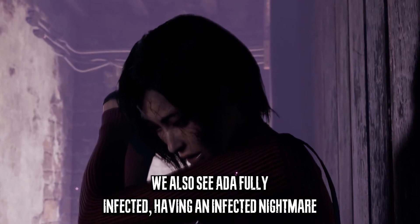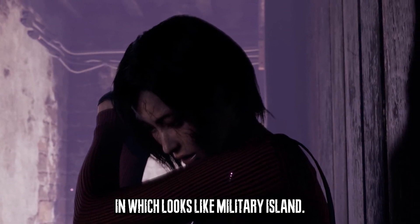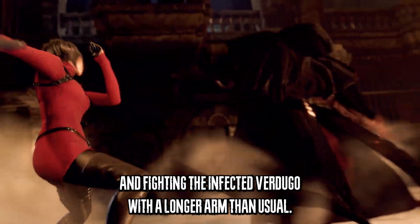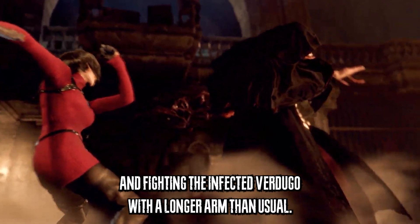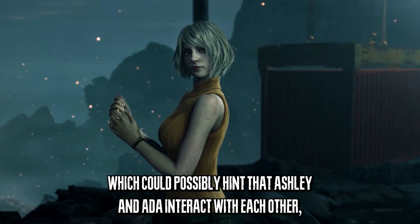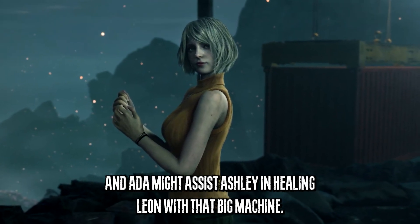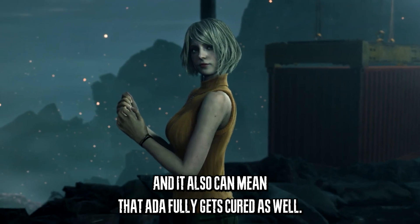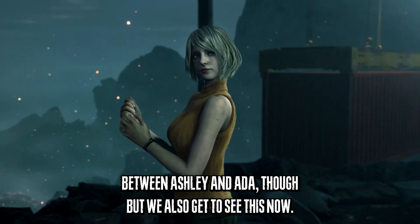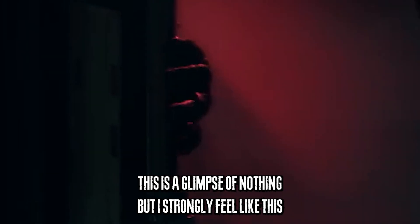We also see Ada fully infected, having an infected nightmare on what looks like the military island — so maybe she got infected there. We also see her in the amber nest fighting the infected Verdugo with a longer arm than usual. But we also see a quick glimpse of Ashley, which could hint that Ashley and Ada interact with each other, and Ada might assist Ashley in healing Leon with that big machine. It also could mean that Ada fully gets cured as well.